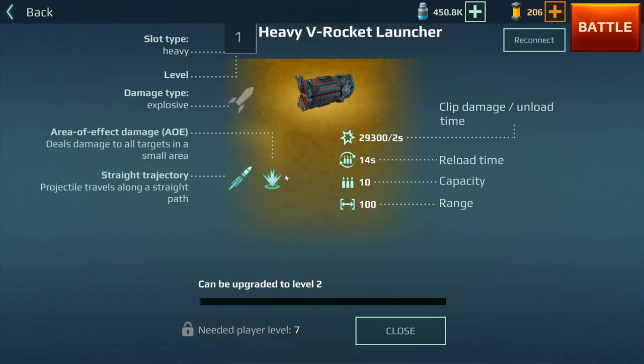The heavy V rocket launcher, like the standard V rocket launcher, has an area of damage, but it affects a bigger area. Good capacity, though the range is a bit short. It could be more powerful, but if you upgrade it a lot it can be quite potent.